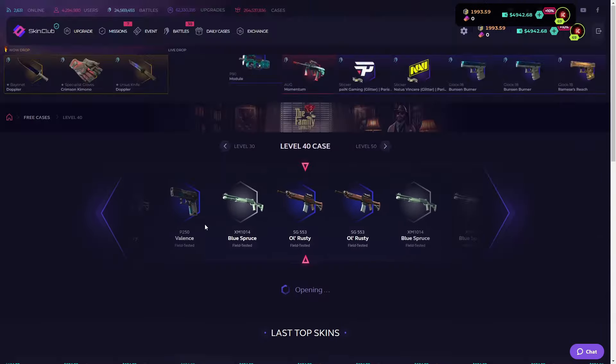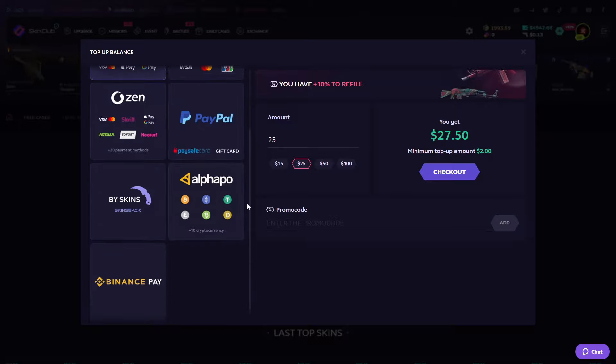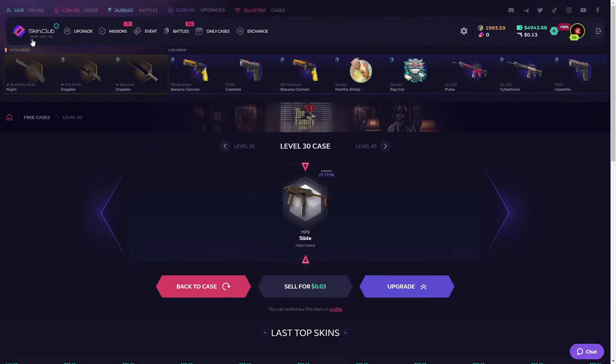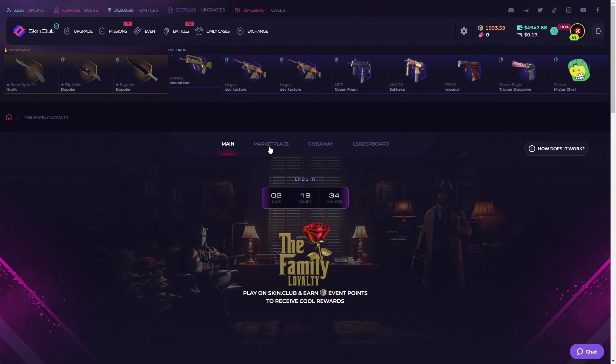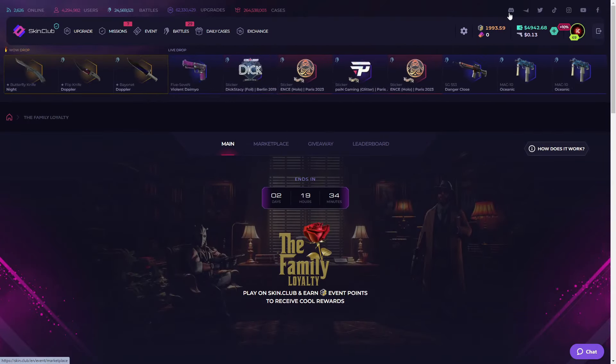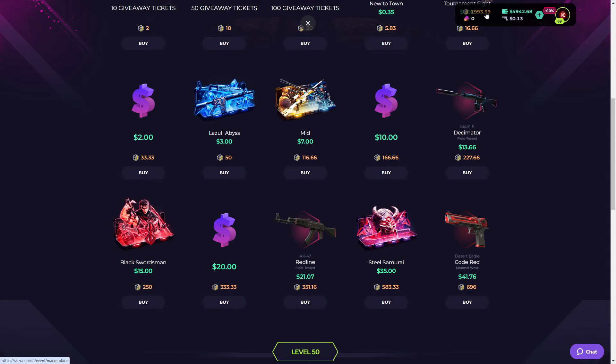I'll open level 15 and 60, and also this Bullet Queen case. Skin Club has different payment methods — just go here and enter the promo code from the link in the description. You have Visa, PayPal, skins, Binance Pay, and more. There's also a family loyalty event where you open event cases, receive tokens, and can go to the marketplace.